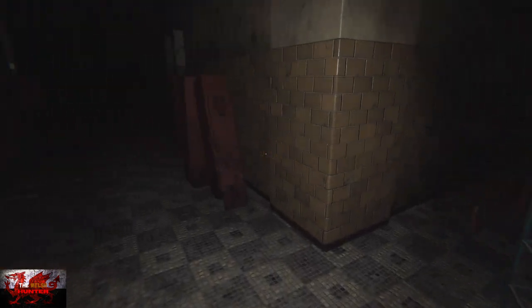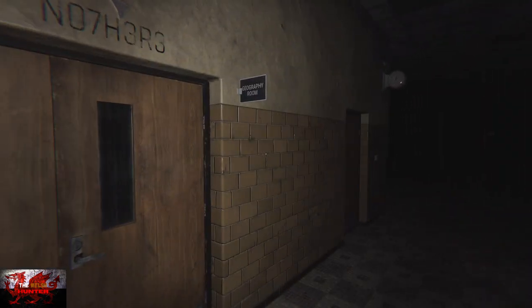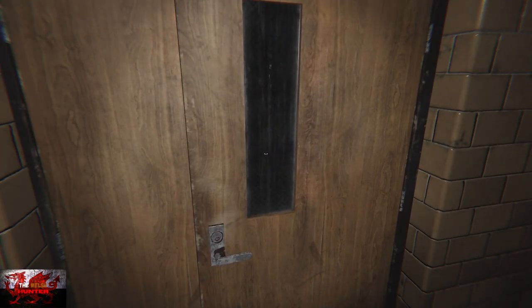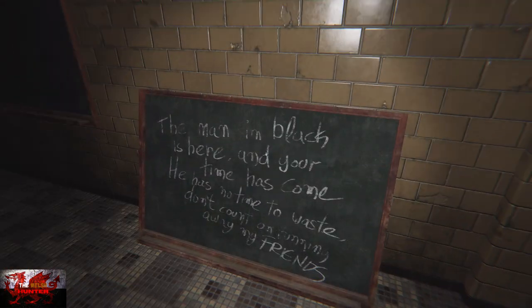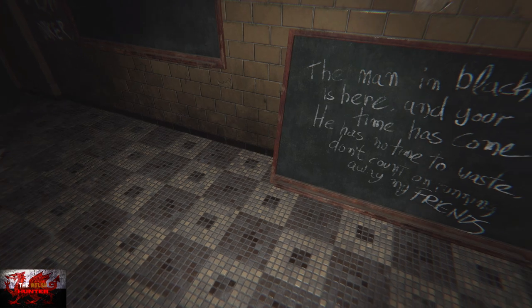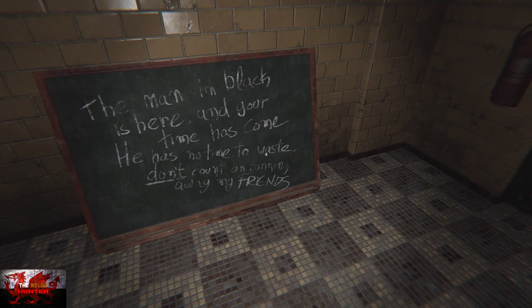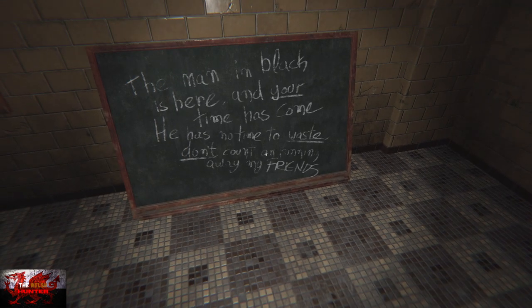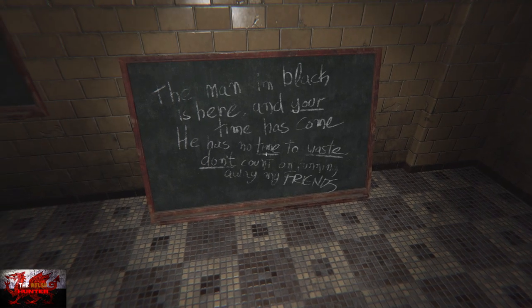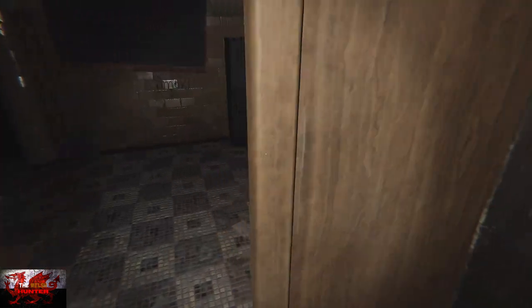Go to the left as we exit the hallway into the next room on the left. We're going to interact with specific words. First 'don't' which is towards the bottom, then 'waste' just to the right of it on the line above, then 'your' on the second row, and 'time.' So: don't waste your time here.